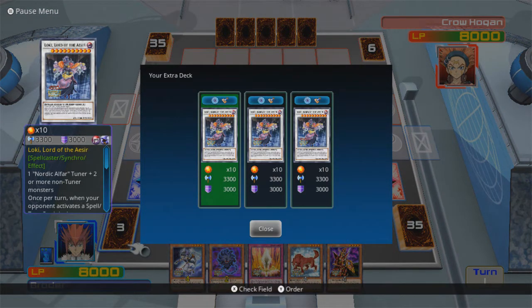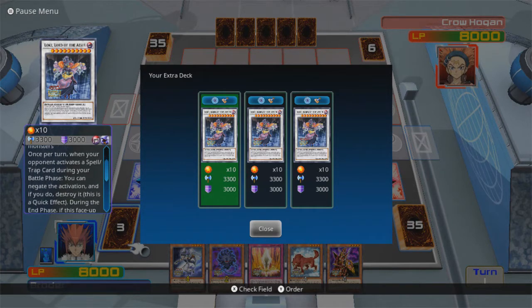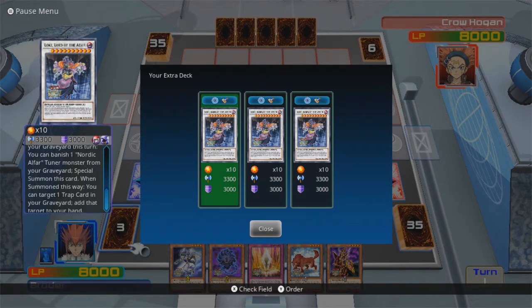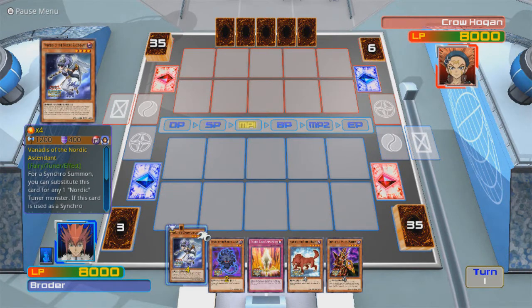Yeah, Loki, Lord of the Aesir. I need 1 Nordic Alphar Tuner plus 2 or more non-tuner monsters. Once per turn, when your opponent activates a Spell or Trap card during your battle phase, you can negate the activation and destroy it — this is a quick effect. During the end phase, if this card you control is destroyed by your opponent's card by battle or card effect and sent to your graveyard this turn, you can banish 1 Nordic Alphar Tuner monster from your graveyard and special summon this card. When summoned this way, you can target 1 Trap card in your graveyard and add that target to your hand! So this is a pretty awesome card right here.